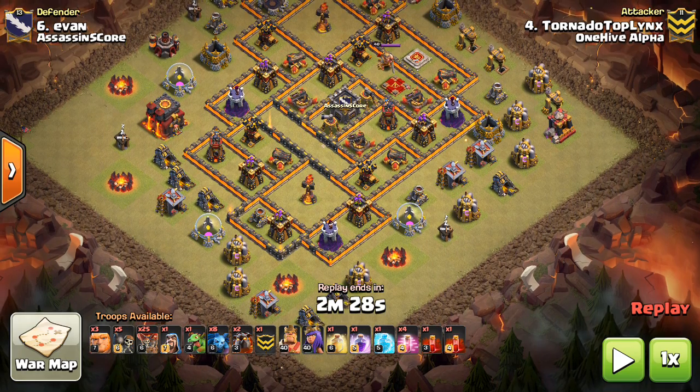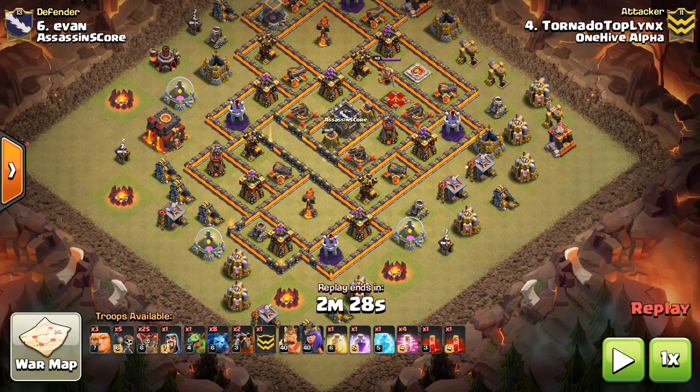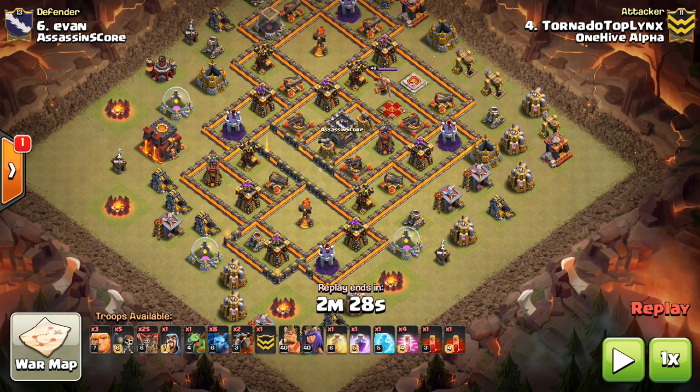Before I hit the play button, I want to quickly go through the spells at Town Hall 10. You have the Haste, the Heal, the Skeleton spell, the Rage, and the Freeze — those are the types of spells you can use in your Laloon attacks. You can see all five of them are being used here by Toplinks, so it's a very good example.